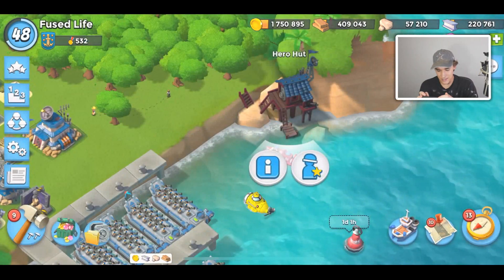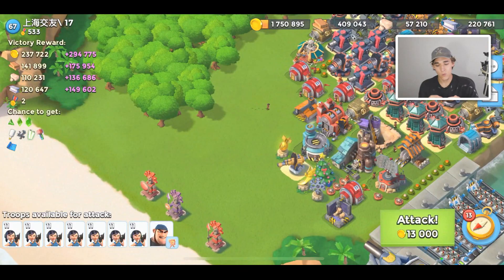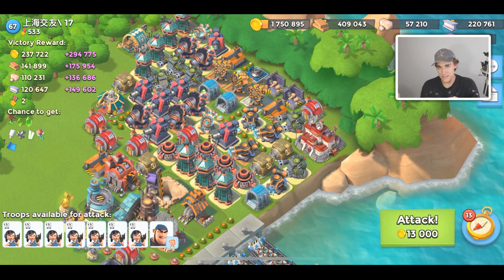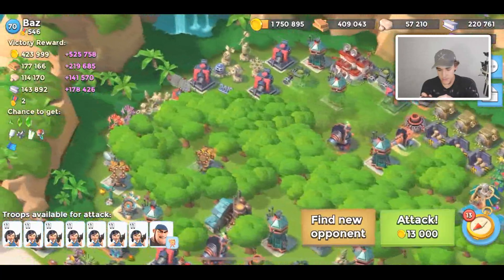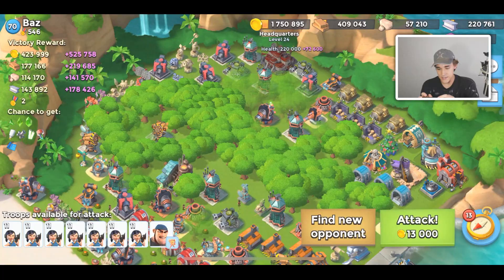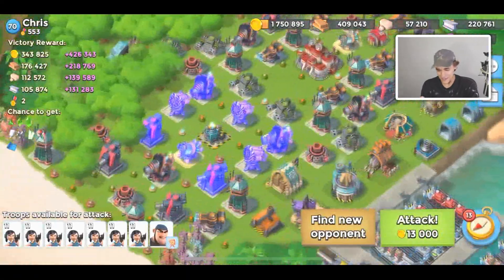I should mention that Az at this level can be pretty difficult, and there are definitely some bases where Az is worse than Warriors. For example, corner bases are kind of difficult to take out using Az but they are super easy with Warriors, so I'm going to save those. Here is a left-placed core — this base will also be pretty easy with Warriors because there's no shock launchers on the core. Hopefully we find some bases that are good to take out using Az.